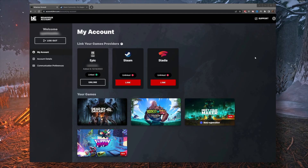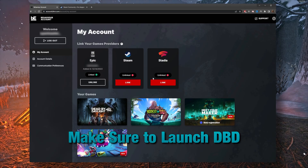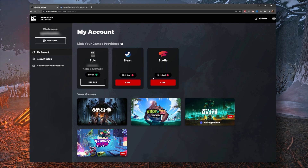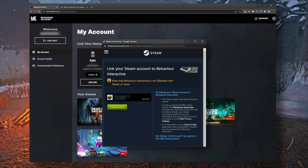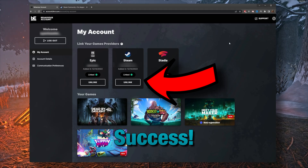Now it's time to link our second account — it could be Steam or Stadia, whichever you're doing, it works the same. Make sure you've at least launched Dead by Daylight one time on that platform, and then click link underneath the next platform. I will be doing Steam. Click on link underneath Steam and a browser window will open. If you're already signed in to Steam on that browser, it'll show the current account you're signed in as and you can link the account directly there. Otherwise, you will need to log out and log into the correct account. Once you click link account for Steam, you'll be returned back to the BHVR account page, and you'll see the Steam card has been updated to show it's linked, and now there is an unlink button.